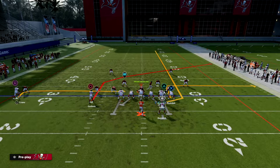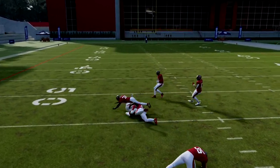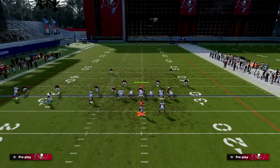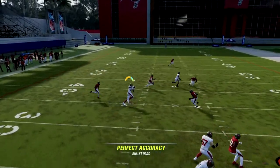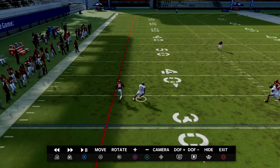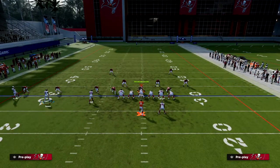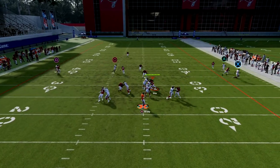The next thing is this backside in route. The basic route depends on who's running it. If you have a really good route runner, that route is really good. If you don't — like Mike Edmonds, who's not a great route runner — he'll run it slower. It's kind of a dice roll: the worse your route running, the more likely you'll get the slow animation. If he has good route running, he'll get really good separation against man-to-man. If you have a bad receiver, just put him on a simple in route instead, and with Mike Evans' press rating, that in route becomes even better.